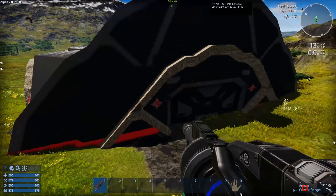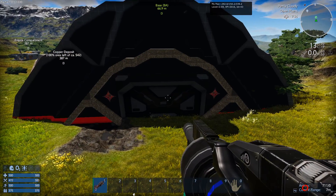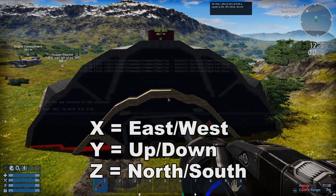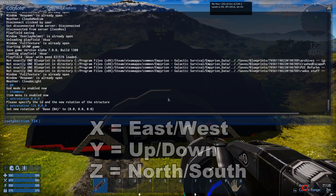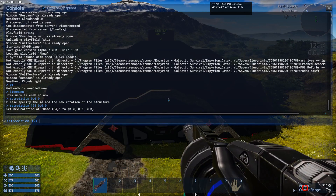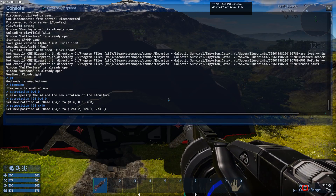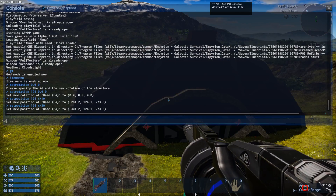You can also easily move the base. X is east/west, Y is up/down, and Z is north/south. Use 'set position' followed by your base ID number — 124 here — then specify x, y, or z plus or minus some number. For example, x+10 moves it east by 10 meters, x-20 moves it west 20 meters.